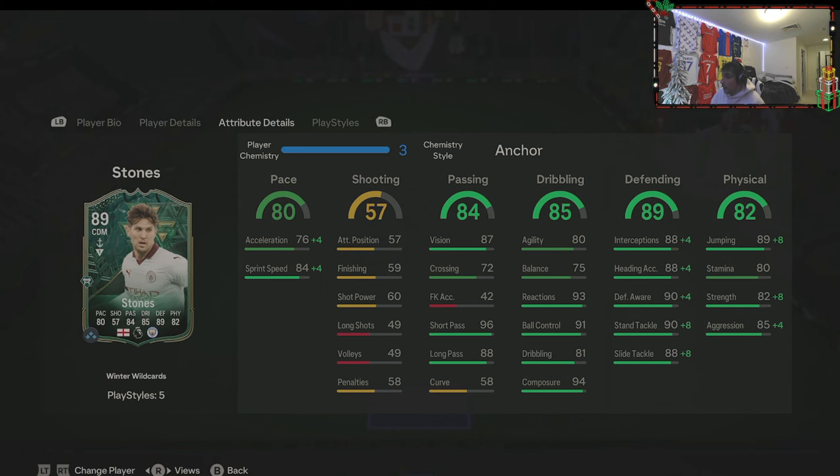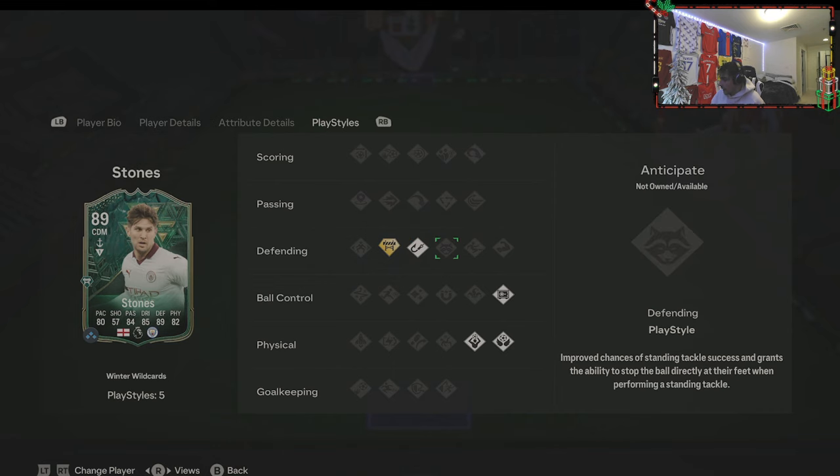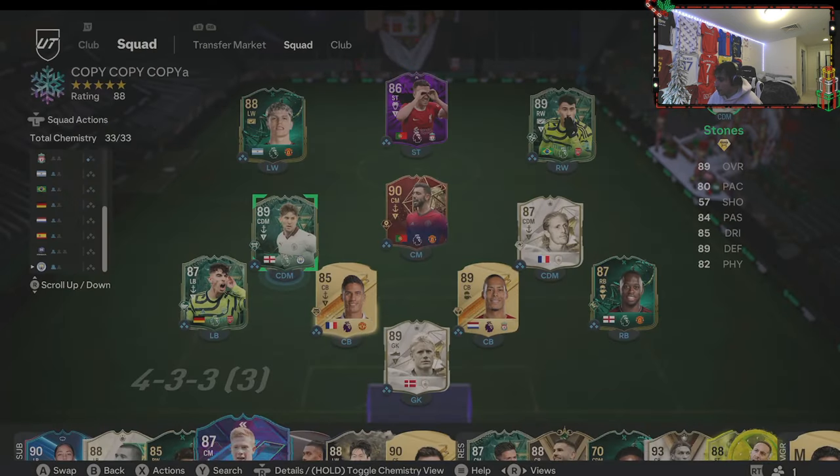Playstyle-wise he's got Block Plus which is okay, Intercept is pretty solid. I'm sad he doesn't have Anticipate but it is what it is. Press Proven is decent, and he's really good in the air which is nice. Walker doesn't really matter but yeah, I'll test him out and let's see how good he really is.